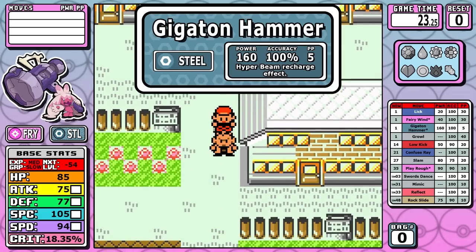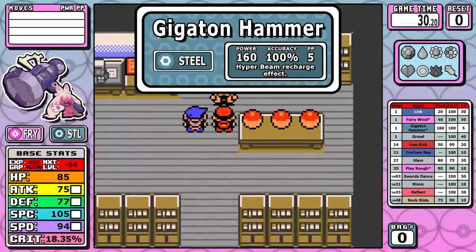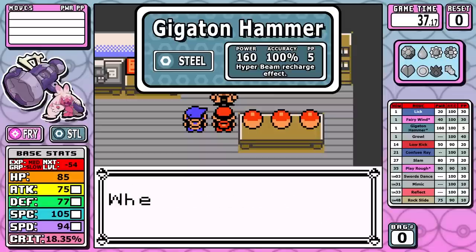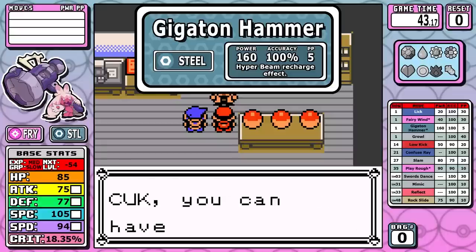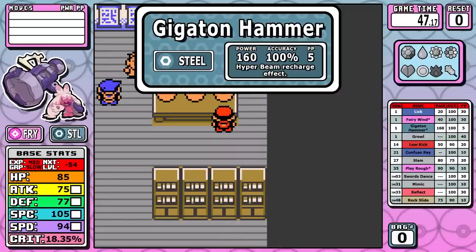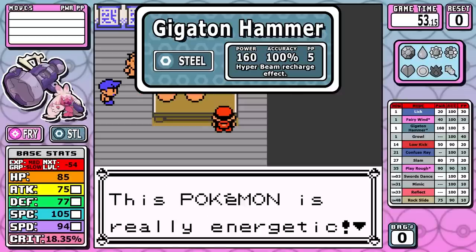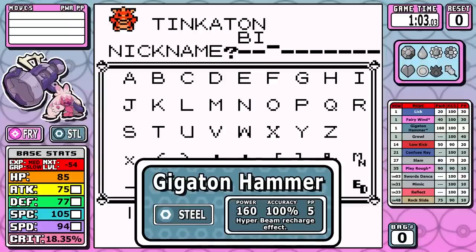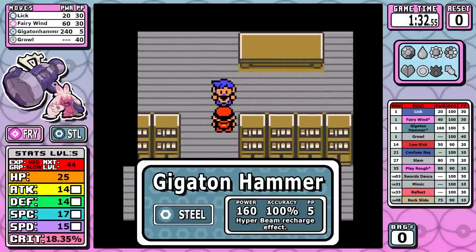Now let's take a look at Gigaton Hammer — this is the signature move of Tinkaton and it's extremely strong. In Generation 9, this move's effect is that it cannot be used consecutively, but today, to avoid extra coding, we'll be Gen 1-ifying it by giving it the Hyper Beam recharge effect. This move has a base power of 160, and as of today only three moves have a higher base power — two of those are self-fainting moves like Explosion. Factoring in the STAB bonus gives us a 240 effective power move, which is kind of nutty. The one huge drawback is that it only carries five power points, which will be hard to manage during the first part of the game.